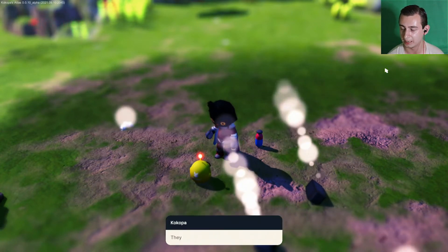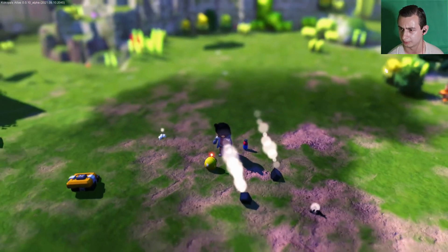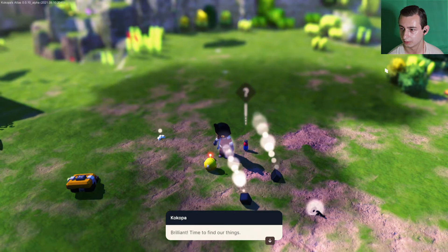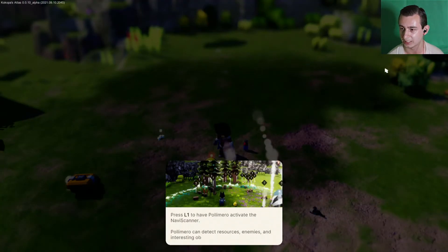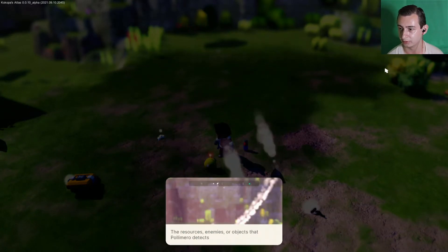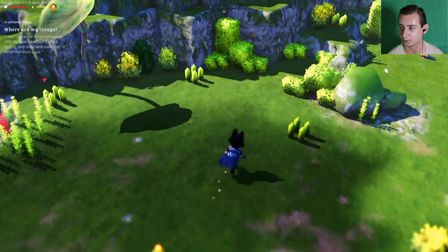My MP beam — maybe they're nearby. They must have fallen out during the landing but they couldn't have gone too far. Does the navigation scanner work? Let's try it. Time to find out things. Press L1 to have Polymero activate the Navi Scanner — L1 is LB on an Xbox controller. What sort of enemies or objects can Polymero detect?